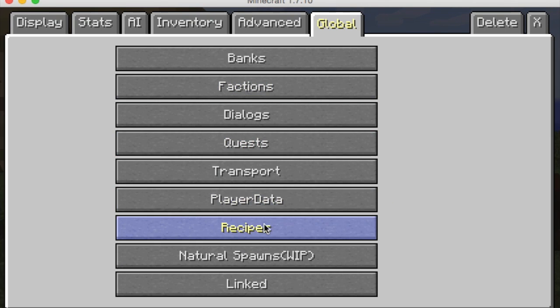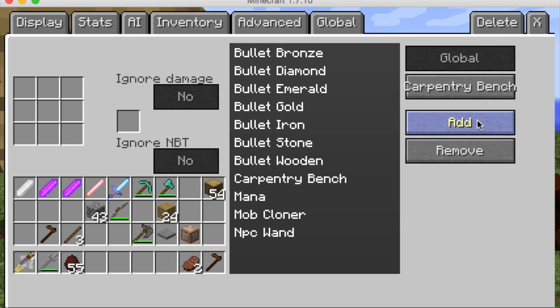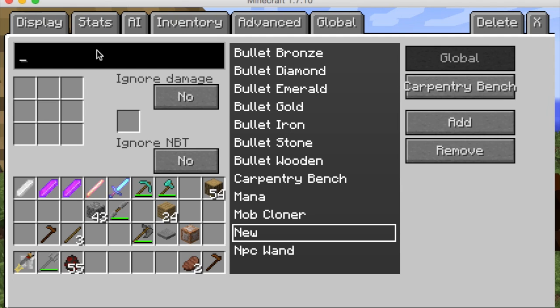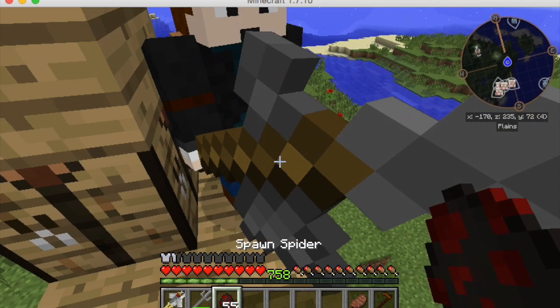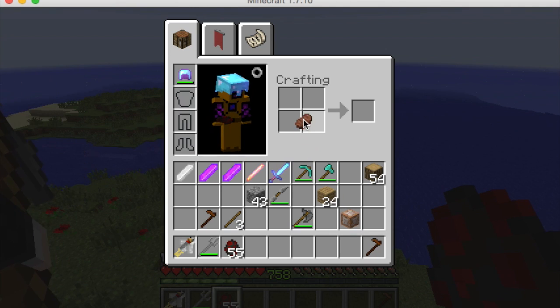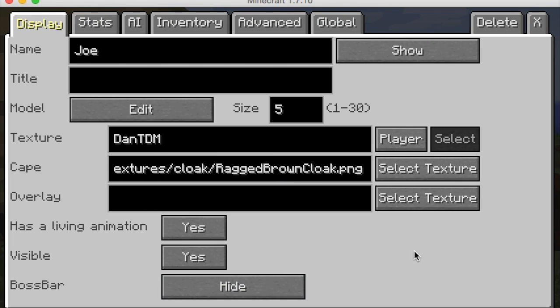First let's look at recipes. You click 'add a recipe' and name it - I'll call it 'test'. You can make it so steak equals a pressure plate, for example. When you drop the steak in, you get a pressure plate out. Nice and handy.